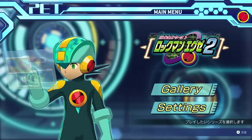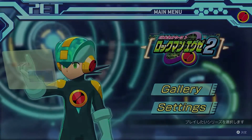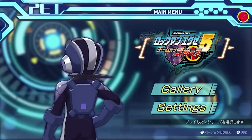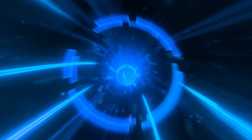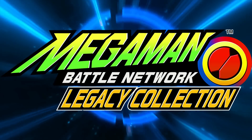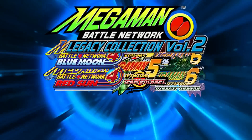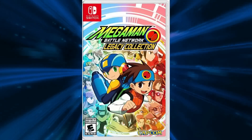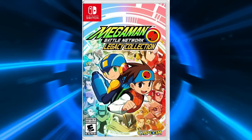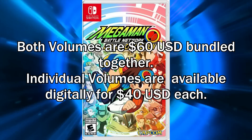Other than the pre-order DLC, there are no additional skins for 3D Mega Man — at least none unlocked yet. The pool of messages that 3D Mega Man pulls from seems to differ between each volume, so play both volumes to hear all the messages. The collection is split between two volumes: Volume 1 containing BN1-2-3, and Volume 2 containing BN4-6. No additional games or spinoffs. Even in the physical version, both volumes are split but on one cart.